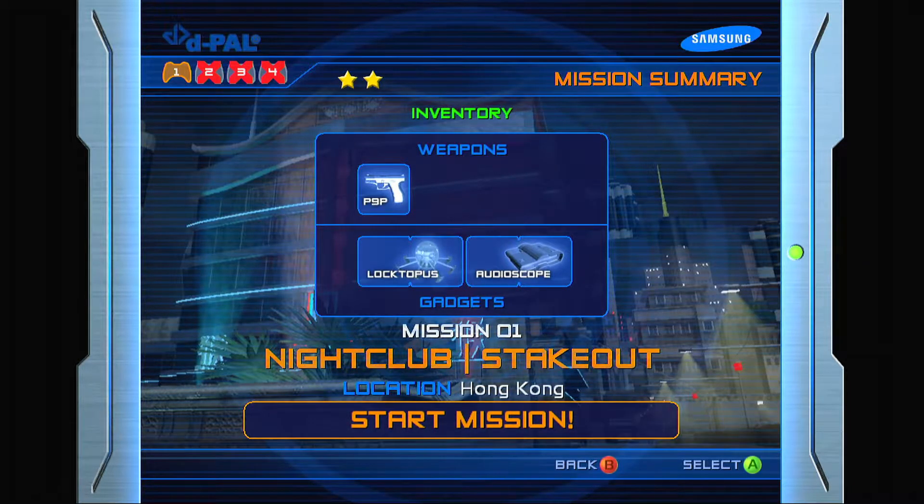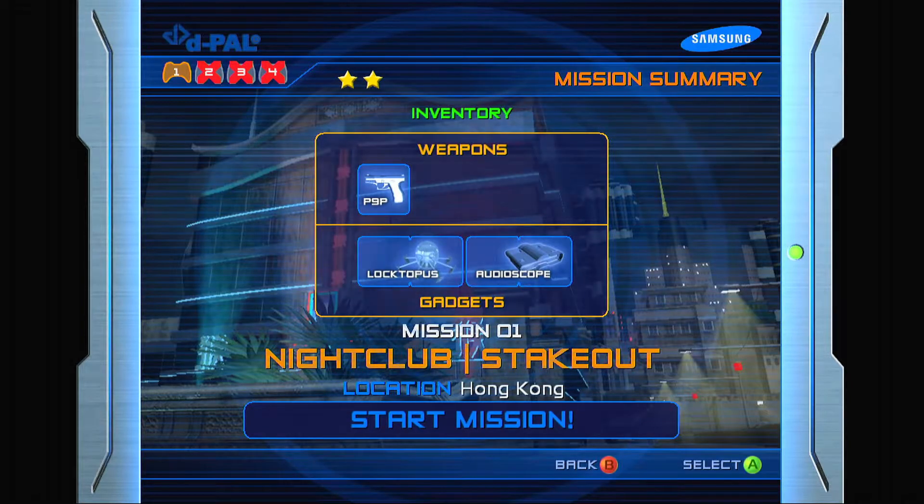Okay, now we have our mission. We're getting two new gadgets this time: the Loctopus and the audio scope, which is going to be a very big help on this mission. We are also starting with the P9P, which is also going to be mandatory. Guess what we have to deal with — I'll give you a hint, it involves a silencer.